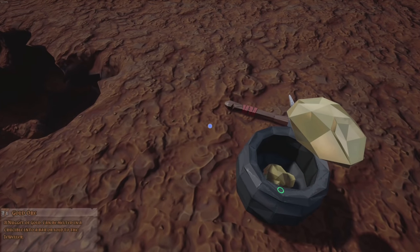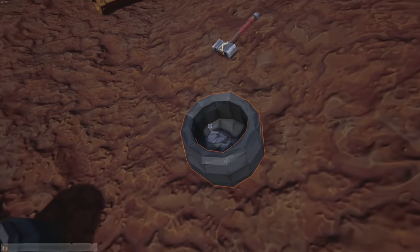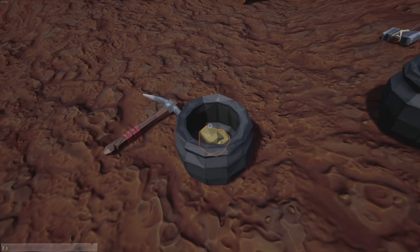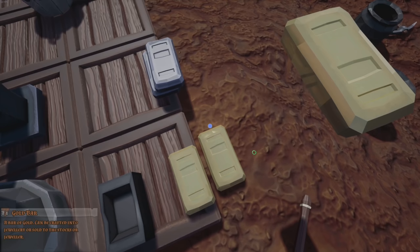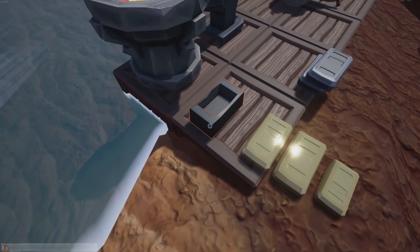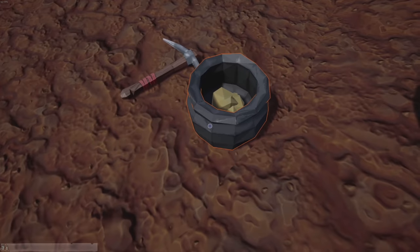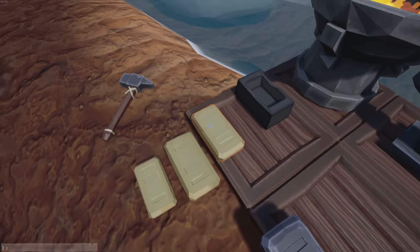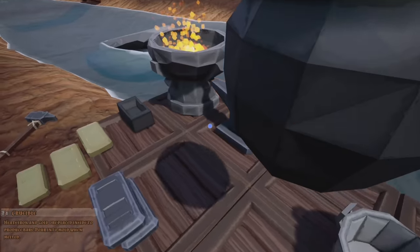You throw all your gold into this crucible - oh my gosh that's a huge thing. I actually have two crucibles now, one for iron and one for gold. You can throw as much gold as you want in here and there are different size bars. You can make a small one or a large one. The largest one's value changes depending on how much gold you have - more gold means more pure, more value per bar.